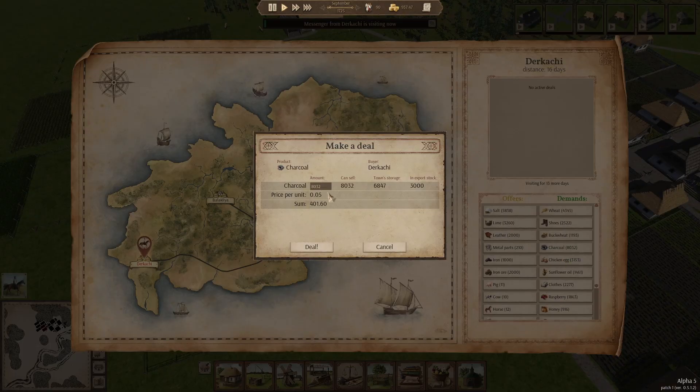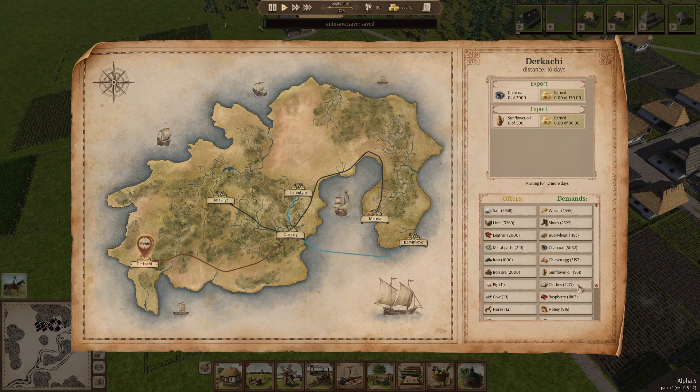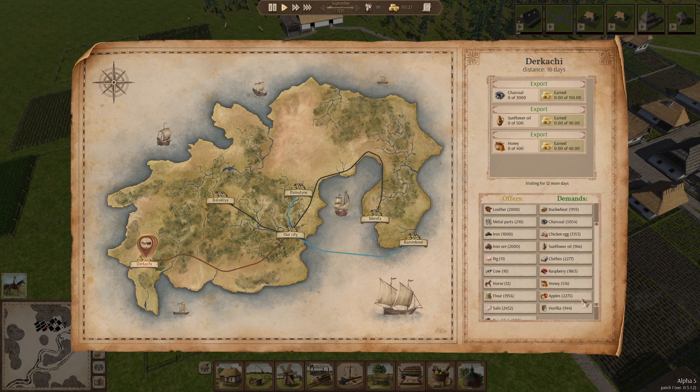These guys want the charcoal, which I'm happy to supply — I've got 3,000 of that in my export stock, so there we go, that's 150 coin. I don't have sunflower oil yet — oh wait, I've got 560, so let's say 500. I don't have apples yet. I've got 400 honey, so I'm going to go ahead and sell the honey as well. Always nice to trade with this messenger.